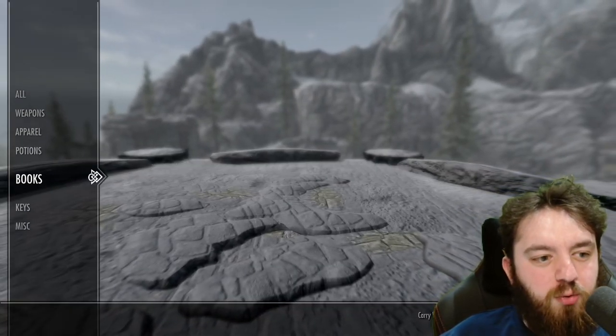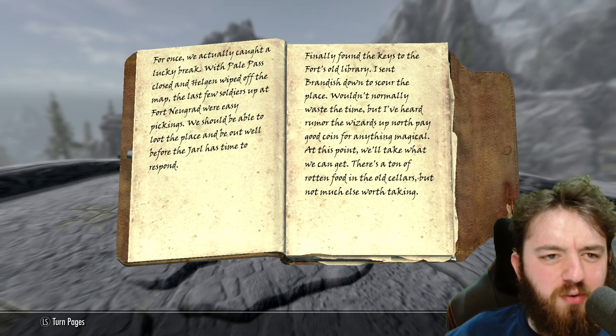On the roof, there is only one item of note: this chest right here. I'm going to unlock it without commands to prove I don't cheat doing these videos. Let's go to the items, go to notes — we'll read the Bandit Journal first.